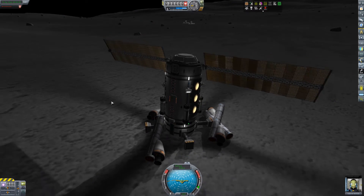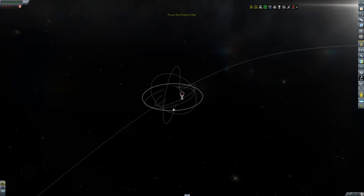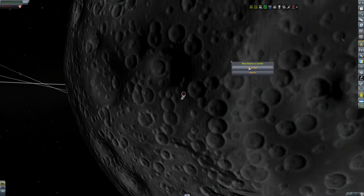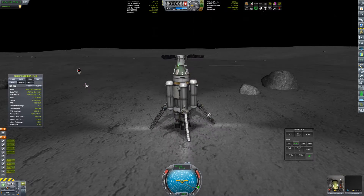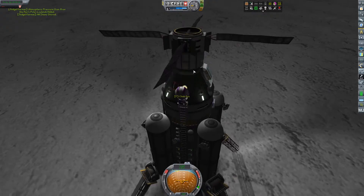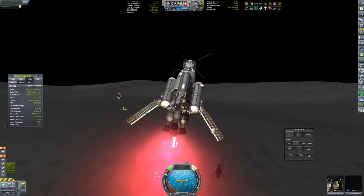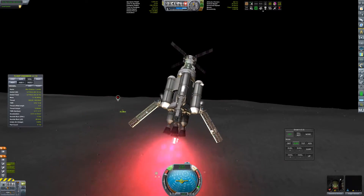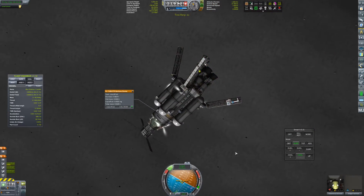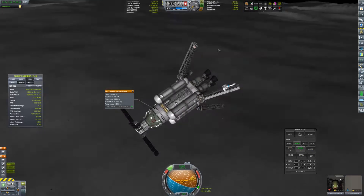So once I took the scientist out of the mobile processing lab and went to the lander, I stopped generating science and I totally didn't even know what happened. But then I saw the lander's got fuel in it. So I went ahead and looked at the last-minute science I could get, and said let's finish our lander mission right now. So I went to the poles, which was not very far at all. Of course I start driving like an idiot looking at the craft itself instead of the nav ball.